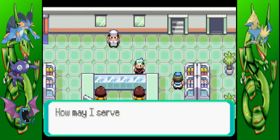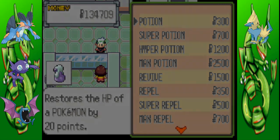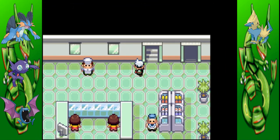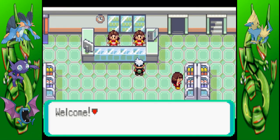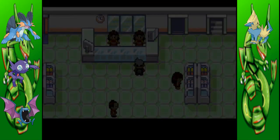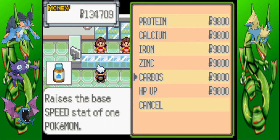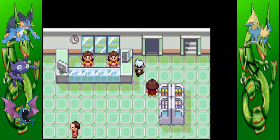On the first floor it has the necessities of trainer items — your potions, your Pokeballs and such. Next floor — I think this is your battle items, but I'm not entirely sure. Yes, these are your Pokemon stat-boosting items. And these over here are your X-items. Sorry, I get confused at times.